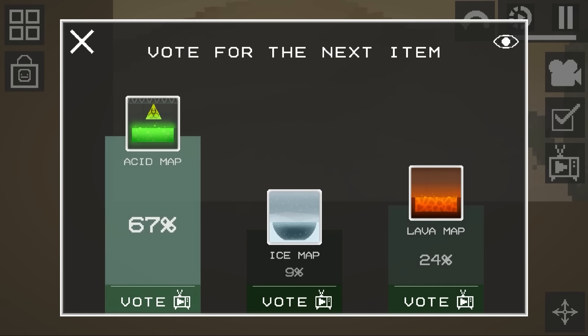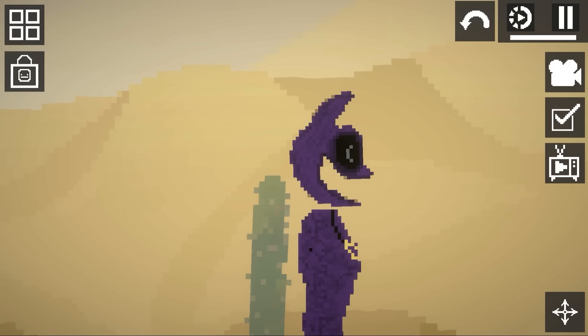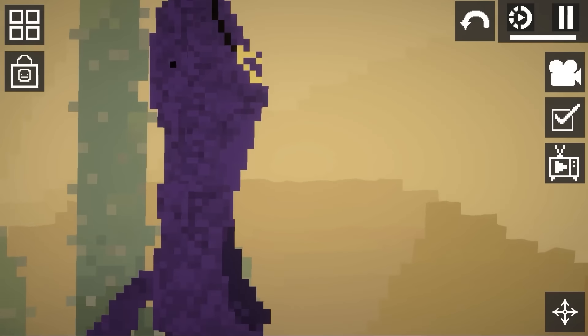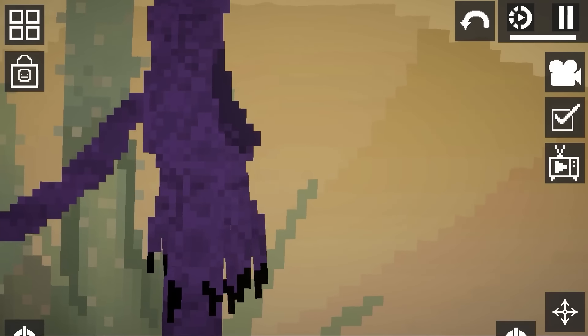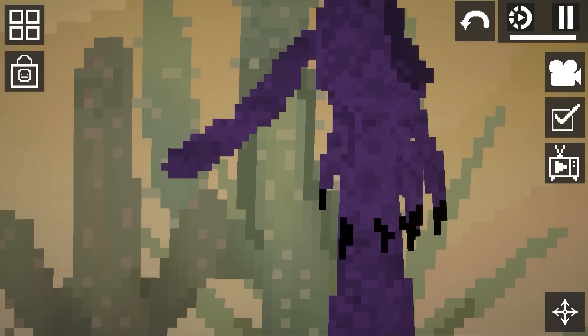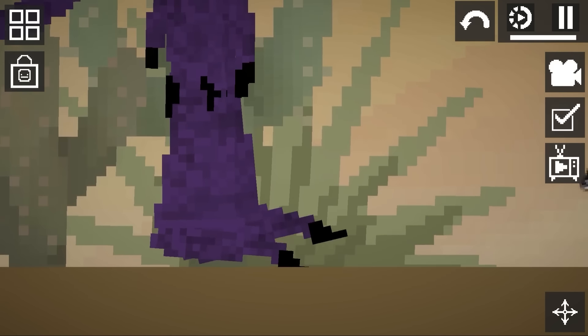I like the acid map, but in all reality I also like the lava map a lot - I kind of want the lava map now, I want to change my vote. Catnap's changed again - he looks very weird now, totally different than the last one. He's got some big old nice spiky claws, a nice little pixel tail, some nice little toenails - he hasn't cut them in a while, so they're getting pretty long.